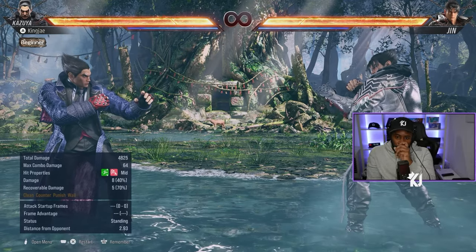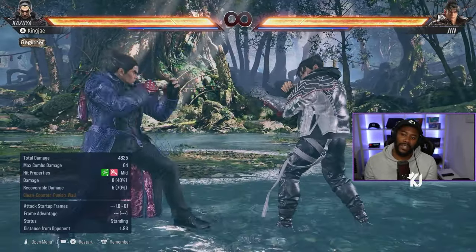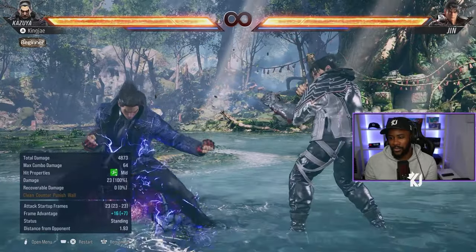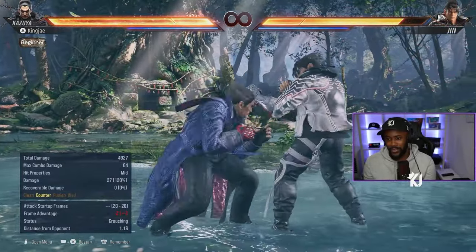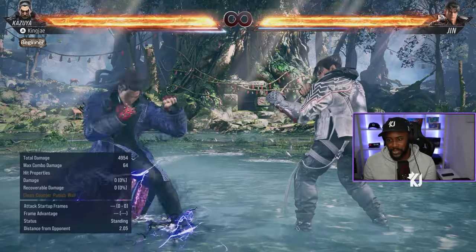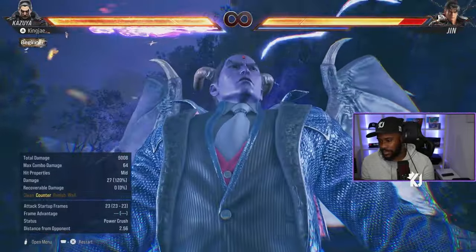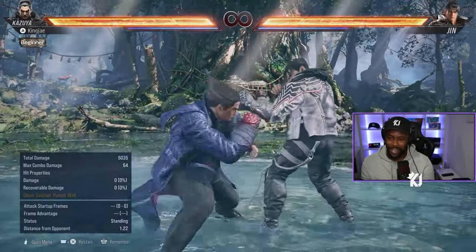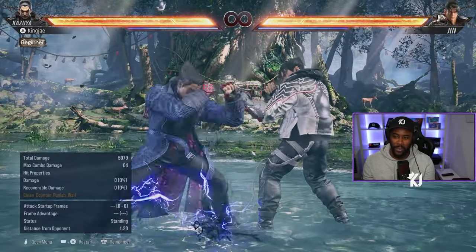That's Kazuya in a nutshell — how to get started with him. Like I said, wave dashing is the core skill you need to learn along with general movement. Sidestep 1+2 and sidestep 3 are good moves — sidestep 3 knocks down. He is a difficult character compared to the rest of the roster; other characters just have much better and easier tools available.